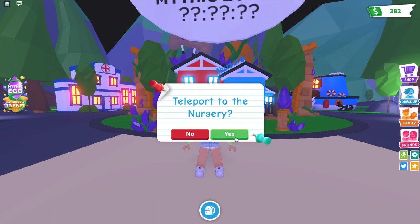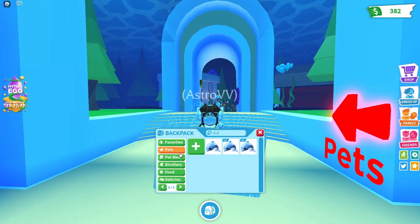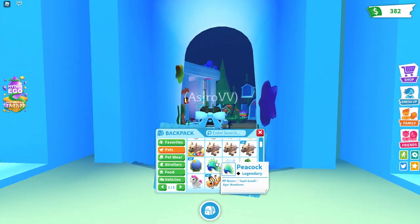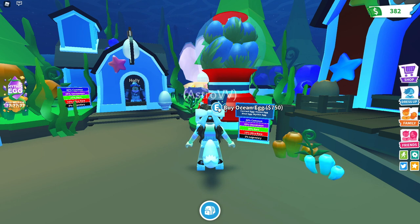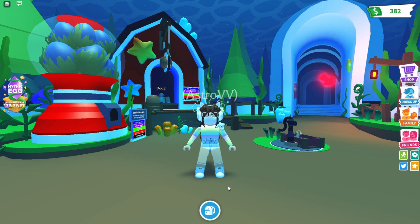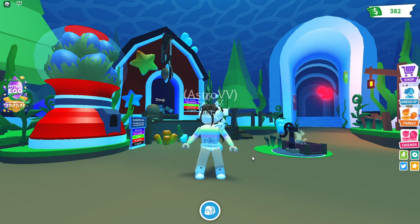The next tip brings us into the nursery: you want to save ocean eggs unhatched. When the ocean eggs first came out, I was able to buy ten of them, and I keep them unhatched because they're going to be worth a lot in the future. An Aussie egg is currently worth a lot, so definitely save. I already have four ocean eggs saved up. The ocean eggs only cost 750 Adopt Me Cash, and you could probably make that in about an hour or two. So it's pretty simple to make enough money for just one ocean egg. Save around 10 to 20 ocean eggs and you should be good to go, because they are going to be great trading material in the future.